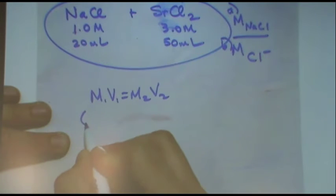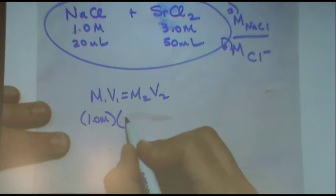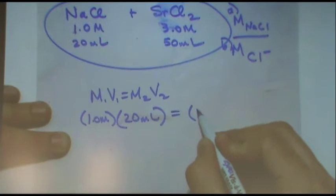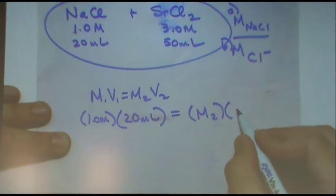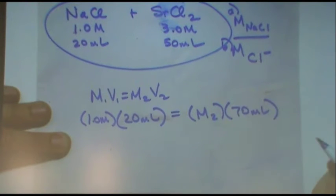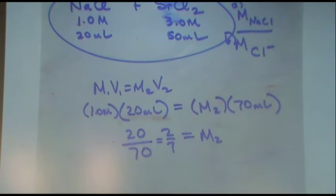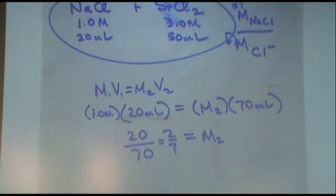We can make it a multi-part problem. Let's say part A: I also want to know the molarity of NaCl at the end. If you just care about something that exists in the beginning and you care about it at the end, all you need to do is use the normal dilution formula M₁V₁ = M₂V₂. Initial molarity is 1 molar, initial volume is 20 mL. Final volume is 20 plus 50 equals 70 mL. So the final molarity would be 20 divided by 70 — two-sevenths. The milliliters are fine because they exist on both sides and self-cancel. If you want to think about sig figs, each of the volumes has one sig fig.